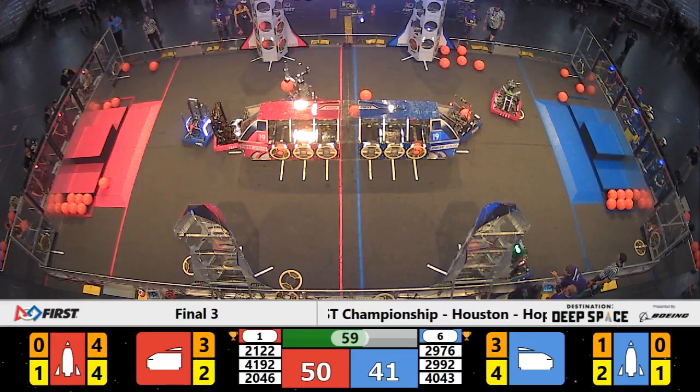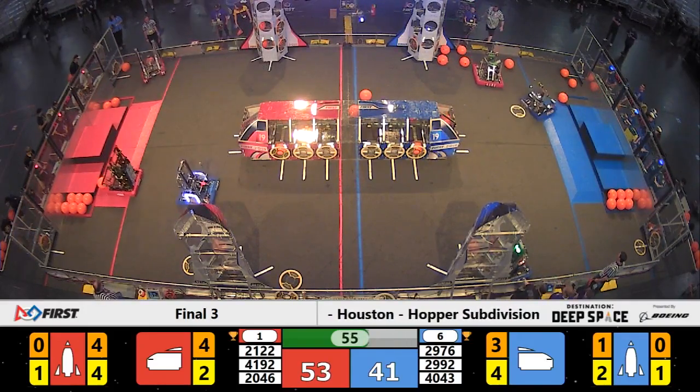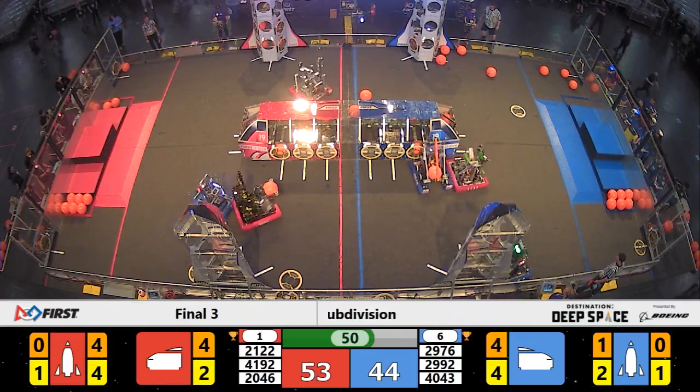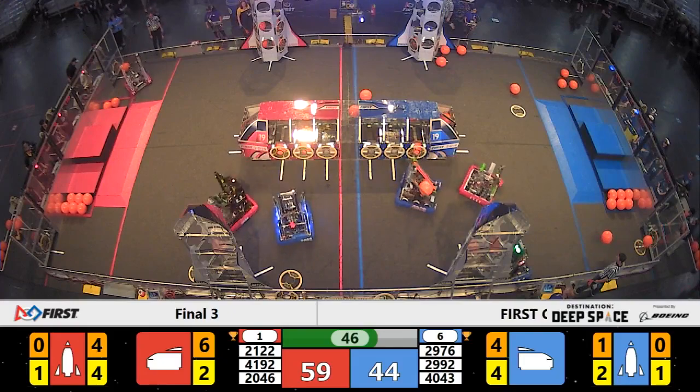Bear Metal lining up a hatch panel on that cargo ship — they do so successfully for two points, opening up another scoring position in the Cargo Bay for that cargo ship on the Red Alliance side. Team Taters three more points for cargo, and three more points from Bear Metal on Red as well, pulling Red up into the lead.